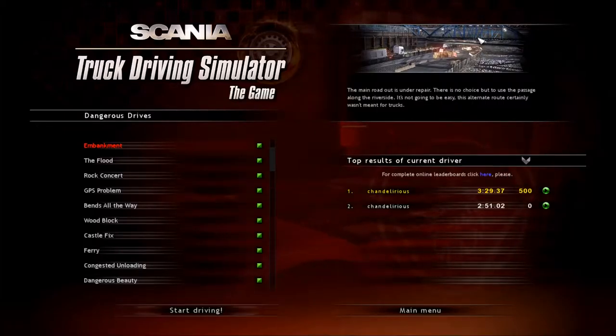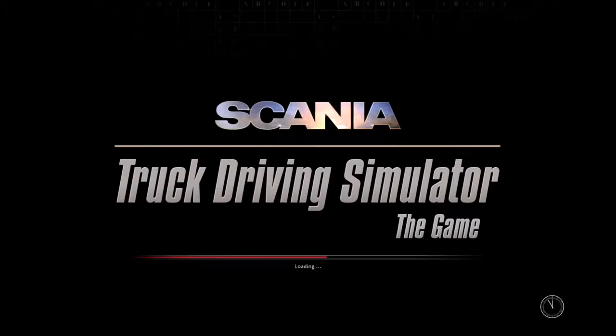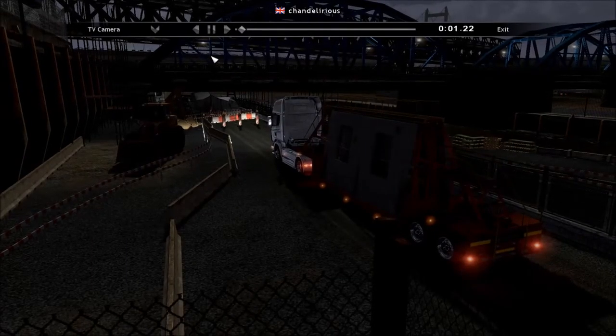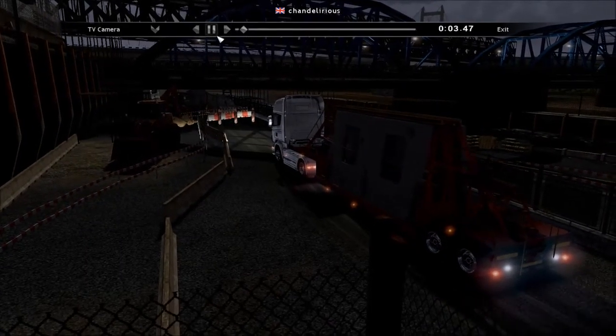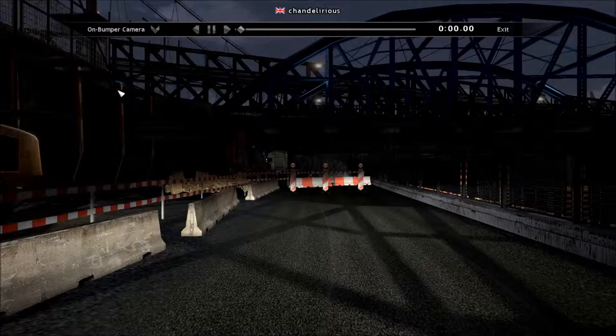Hey everyone, it's Chan Delirious with another Scania Truck Driving Simulator video replay tutorial. We're still on our dangerous drives compilation. This is dangerous drive number 2: Embankment. I've already uploaded the interior view and the TV view, so this video is the on-bumper view. I'll show you how to do it and get 500 points by avoiding all collisions.